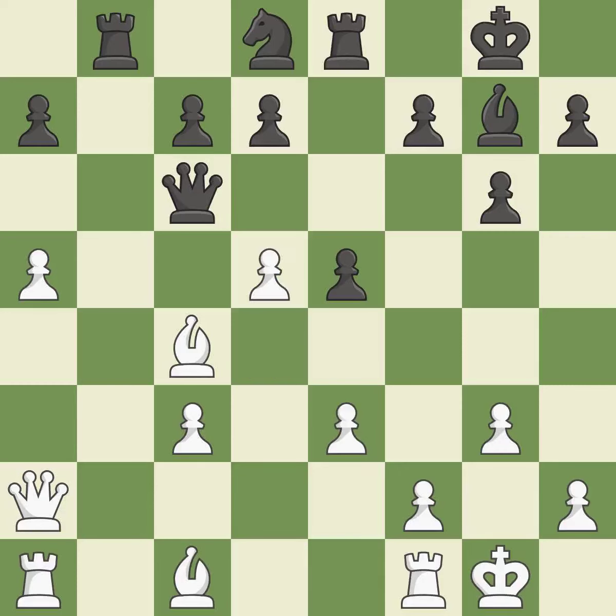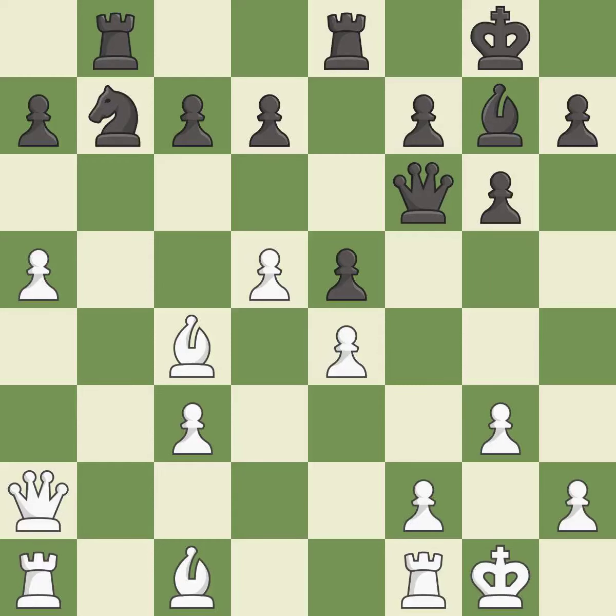White still has an advantage, but they no longer have a winning position — it is a mistake. This move puts the queen on a safer square — it is best. Very precise — it is best. This connects the rooks, which helps them coordinate together in the future.